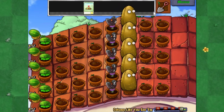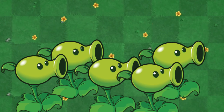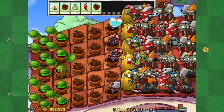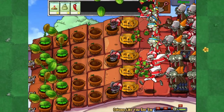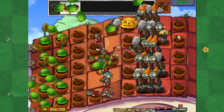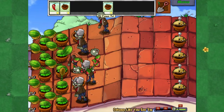Column Like You See Em duplicates everything you plant across all five rows. So with five times the plants, you can expect five times the zombies, and that's when the fun really begins. This minigame is chaos, and I love it for that reason — Quintuple Jalapeno is just amazing. My one pet peeve about this minigame though is the achievement Chilly 3, which requires you to win without using any jalapenos. I found this to be another luck-based achievement, based mainly on how many Melon-pults the game decides to give you.